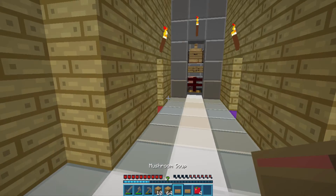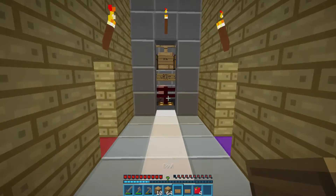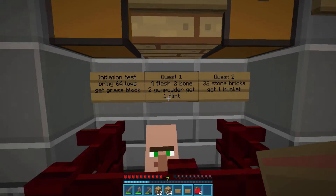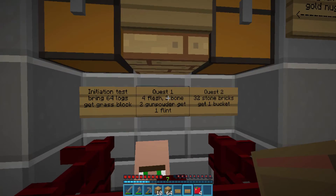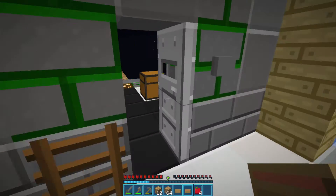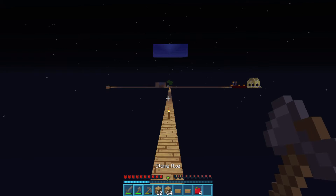Let's have some of the soup and see if it's up to scratch. Ah, that was delicious. Four flesh, I don't know if we have any flesh. Two bones - we've got that. Two gunpowder - okay, we've got the gunpowder. We've got the bones. So we just need to get the flesh. That means we need some zombies. Let's go back and try and slay some zombies. Then we can get the flint and keep going on to the next quest.